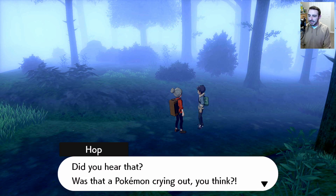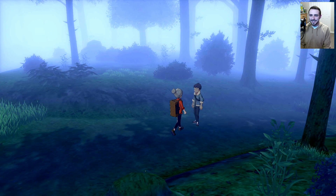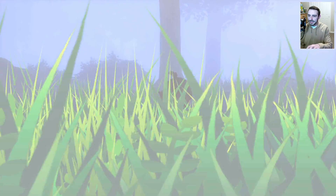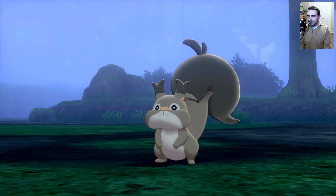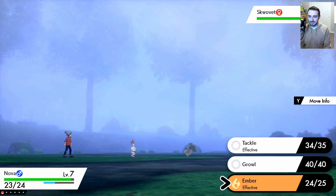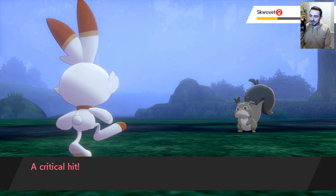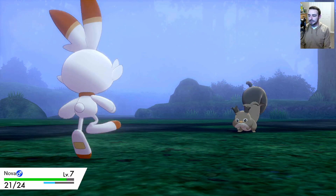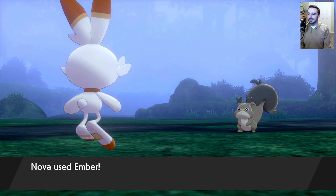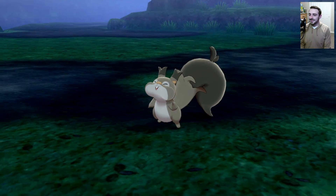Did you hear that? Was that a Pokémon crying out? Hop, why are you smiling — you get some sick satisfaction out of this? I thought you could avoid wild encounters. I should battle this Squawkabilly real quick just to get XP. He looks a little chonky — a chonker might not give me much. I was really hoping Scorbunny was a girl so I don't have to rename it, since Nova's not really a name for a dude. It's level three, I'll just hit it with another Ember. Feels good to be back — and that Squawkabilly is down.